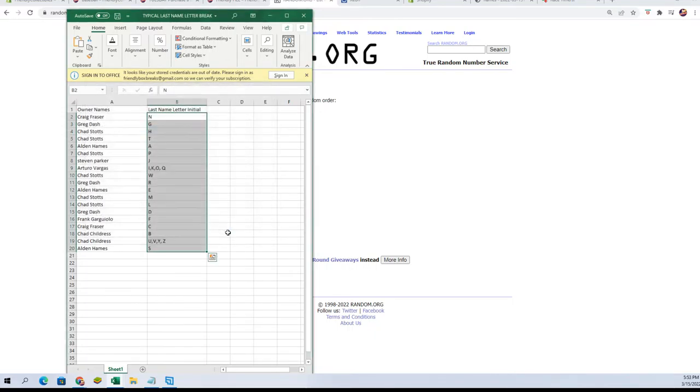All right, here are your letters. Greg F — letter N. Greg D — letter G. Chad S — H and T. Alden H — letter A. Chad S — letter P. Stephen P — letter J. Artero V — I, K, O, Q. Chad S — W. Greg D — R.